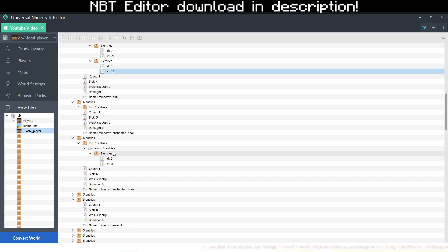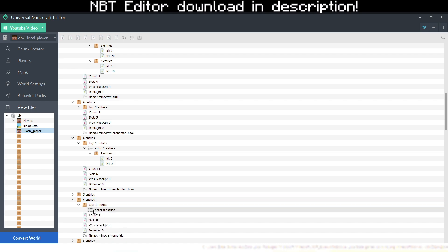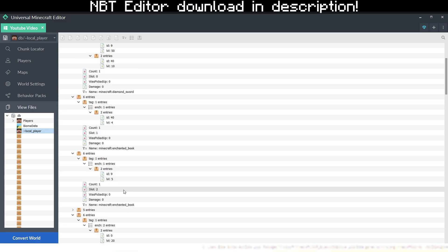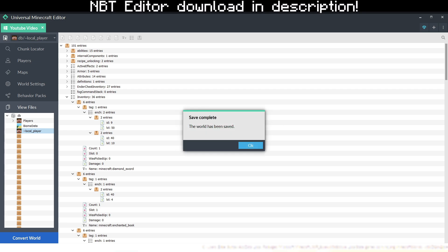So now let's go to enchanting an item without actually enchanting it — maybe you just want it to glow. What you want to do is copy this tag, paste it like this, and then just remove the entries. So you'll have an Ench with 0 entries. This is what Minecraft detects to give an item the enchantment glint. So if you want to just make the item glow, you just have to do this with 0 entries, and this will make our emerald item glow without actually enchanting it. If you're satisfied with the enchantments, all you have to do is click the Save icon, and when you open your world, the enchants should be there.